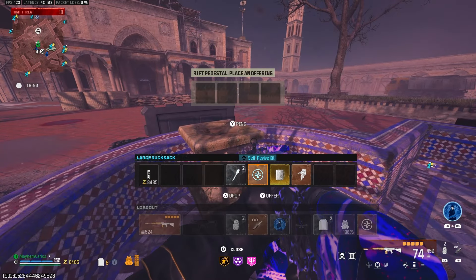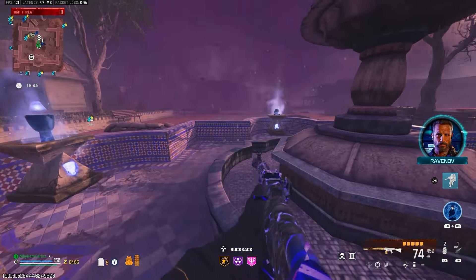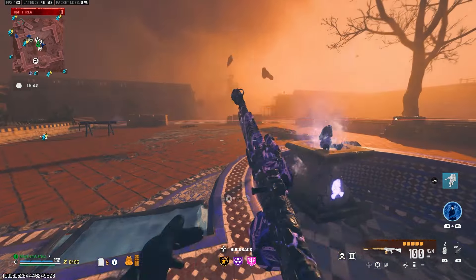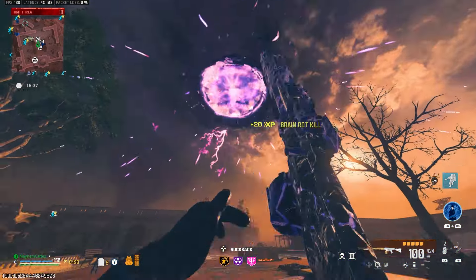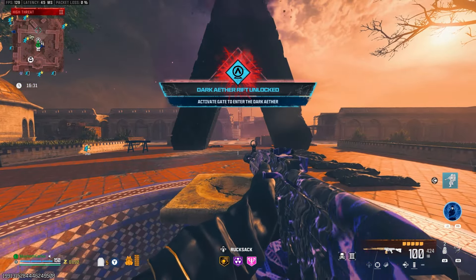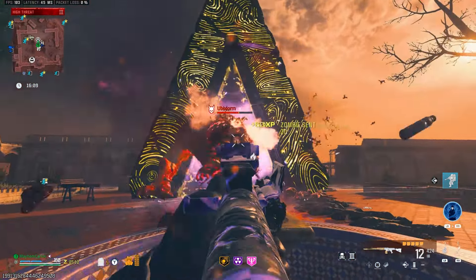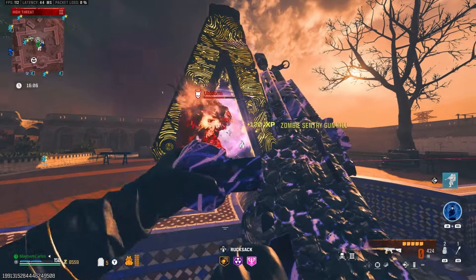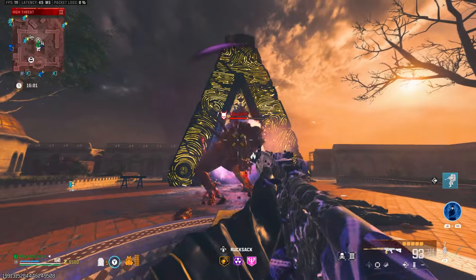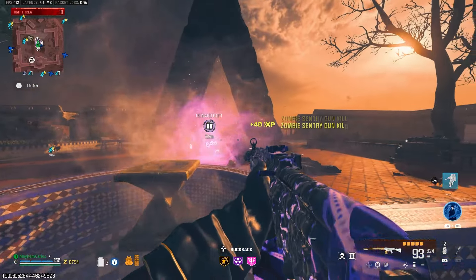Once you have all items in gold, make your way to the plaza in Tier 3 — this is where the Season 5 rift appears. Go to each pedestal that has the image of the relic and place them on each pedestal to unlock the Season 5 Dark Aether Rift. As usual, expect a mega abomination to come out when you open it, so have a high-value weapon ready. Once you defeat the mega abomination, a reward rift activates with a sigil you can use to go directly into the new Dark Aether Rift.